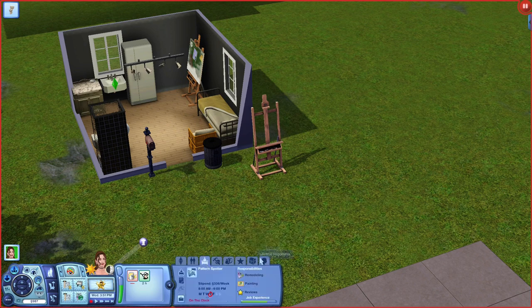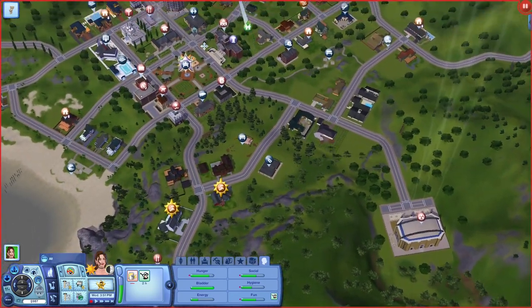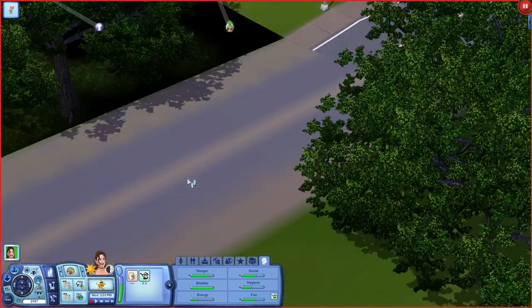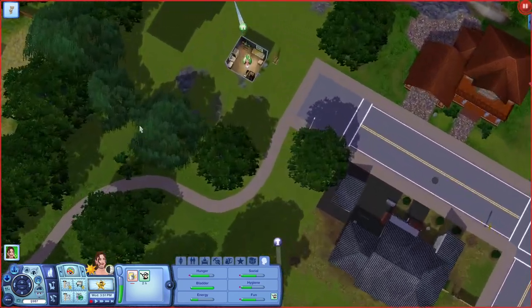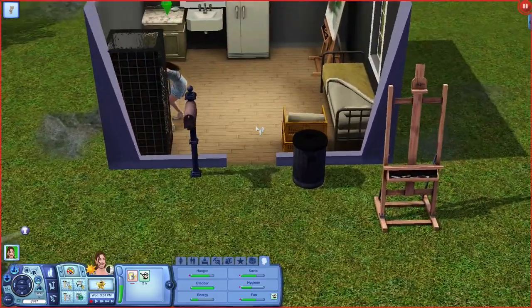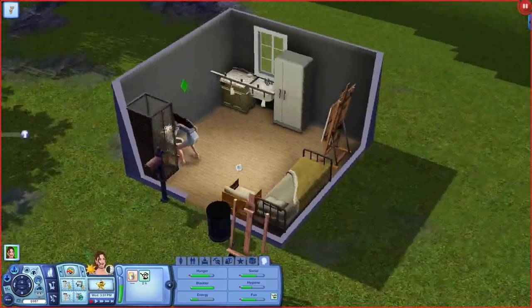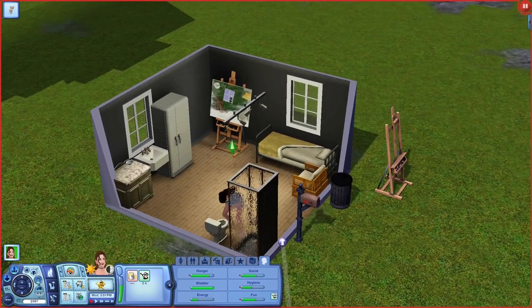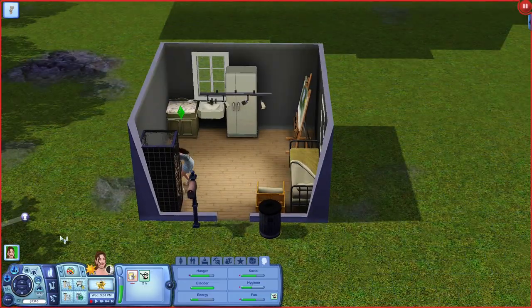I think she is on the clock, so she does have a couple of things to do. Where is she? There she is. You can do the drafting board. Oh, I guess we already have an easel — I didn't even need to buy another one. Ignore me. That was really silly of me.